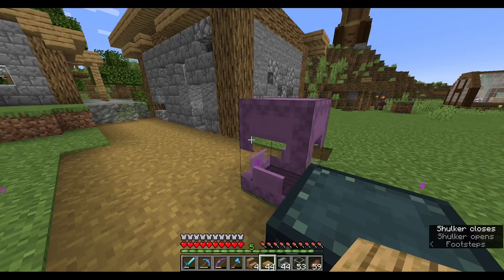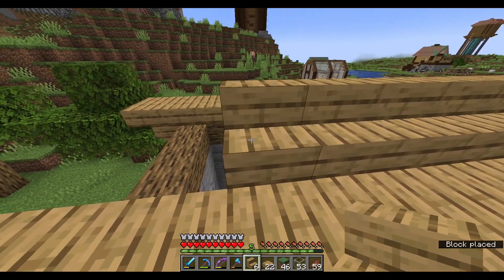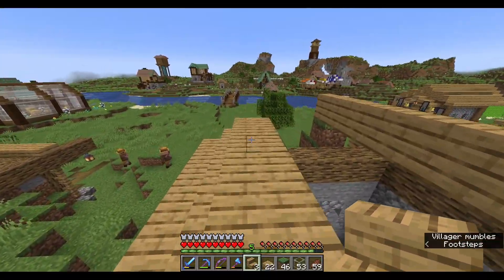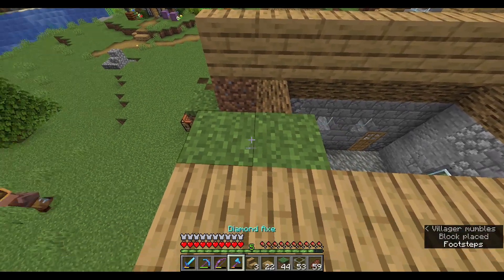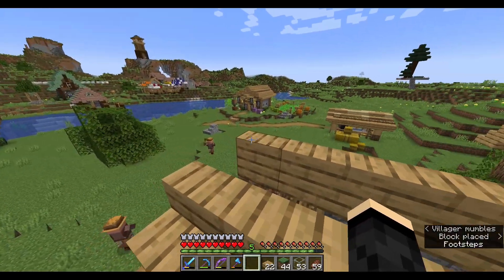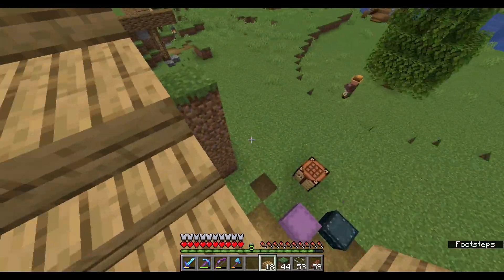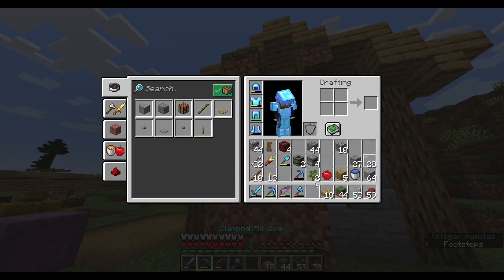First we have to deal with this roof. I was hoping I wasn't gonna go through this much — I don't have much. If I do that on this side, that will meet us. Like that — that might be what we have. We're gonna do that for this roof. Yep, that's what we're doing. Looks good to me.